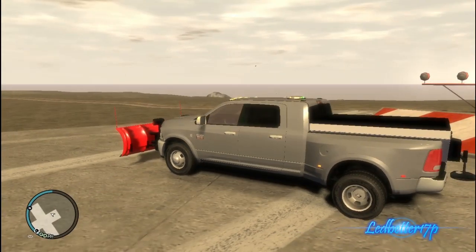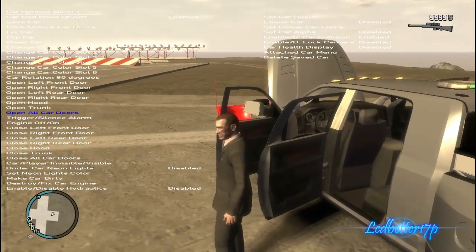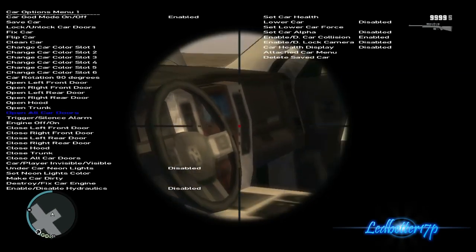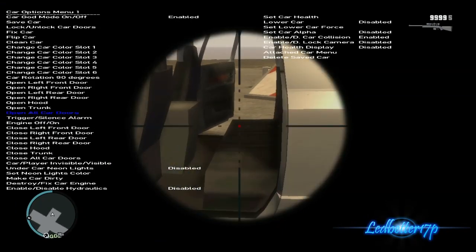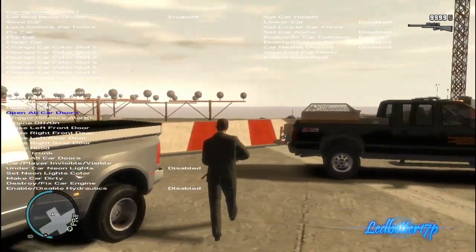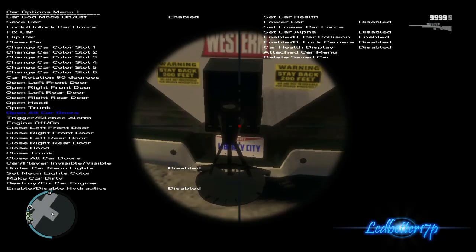We're gonna go ahead and open up our trainer and open up all the doors to take a look at this model a little bit closer. Here's your interior — you got your steering wheel, your gauges, sat nav in the middle. Not really high detail but you can tell what it is. This is a four-door truck and there is a back seat. Walking around the back, there is your salt spreader — says 'Warning: Stay 200 feet back' on each sticker.